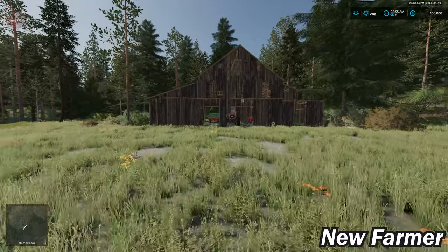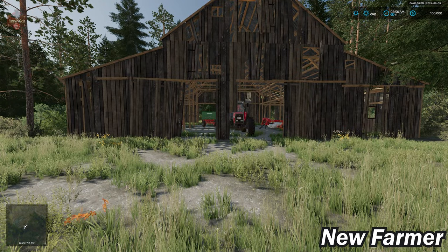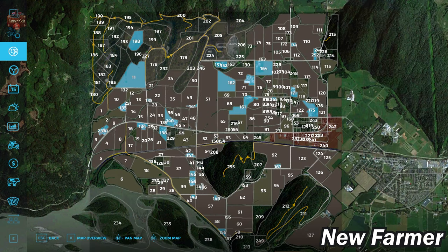I'm going to go ahead and buy all the other farmlands and then start taking a tour of each individual farm. Now that we've bought all the farms, you can see all the various farms we've purchased scattered around on the PDA farmlands view.